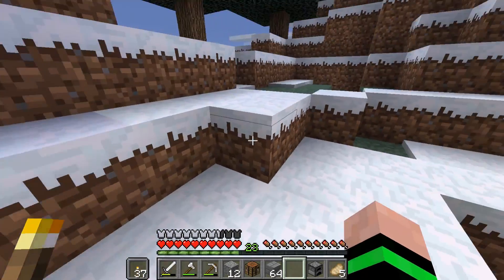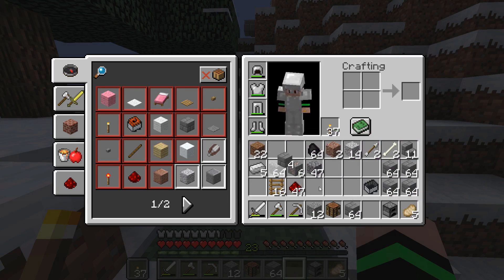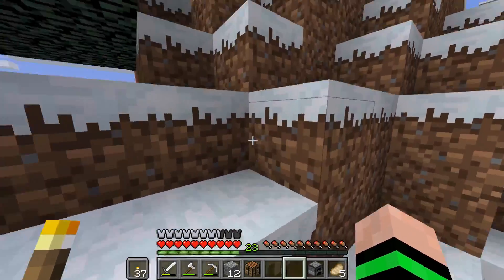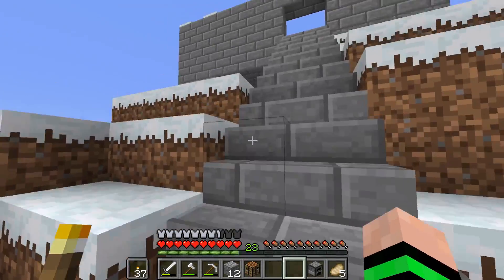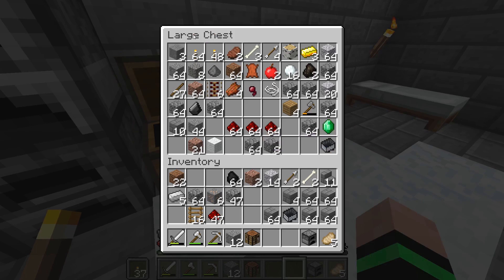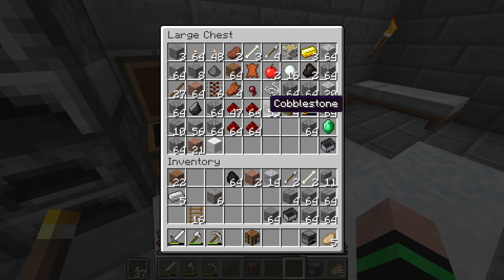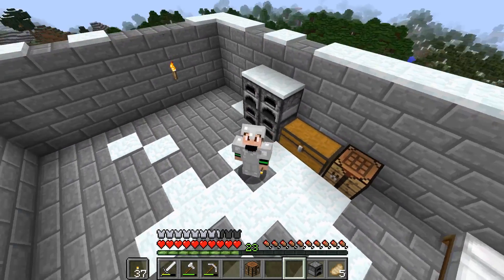We didn't get too much built on the base, but I have a ton of blocks now as you guys can see. I also made the stairs come down a little bit further, just so it's a little bit easier to get in and out of the base. It's snowed — everything's soaking wet. I wish there was a way to automatically organize your chest for you, but that's wishful thinking unless I'm just doing it wrong. Either way, that is going to do it for this episode, guys. If you liked the episode, please leave a like, leave a comment, and if you haven't already, please subscribe and I'll see you guys in the next one.